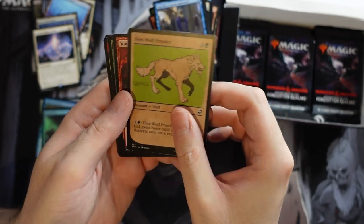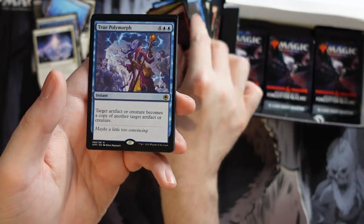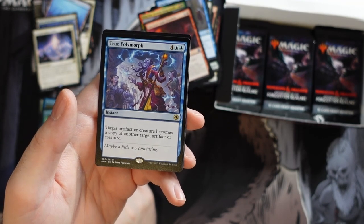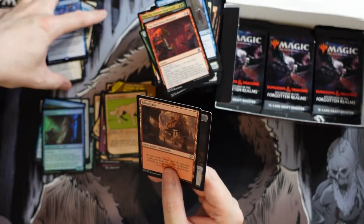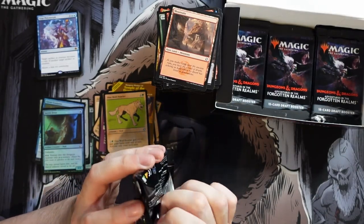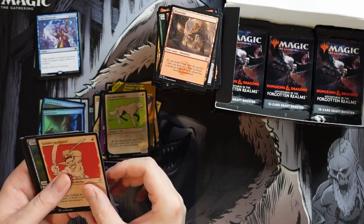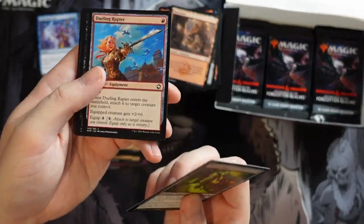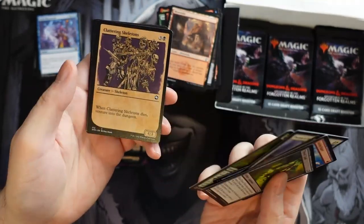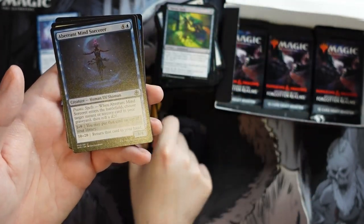Being able to reuse all those effects — like a Mulldrifter or something — just paying a one-time fee and reaping the benefits seems pretty awesome. There's a regular Evolving Wilds and we get Dire Wolf Prowler. And True Polymorph — I don't understand why it's six mana. Mirror Weave from Shadowmoor made your whole team into a creature for four mana, and though it only lasted a turn, if you're killing your opponent it doesn't matter. This requires six mana for just one permanent transformation, though it is an instant.